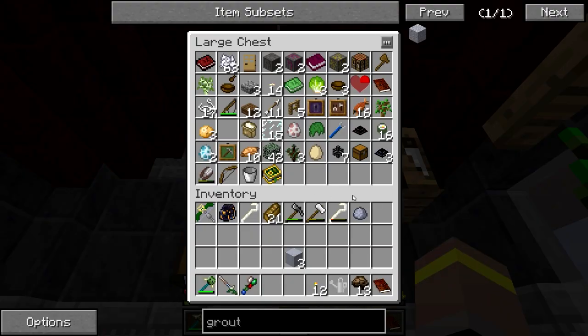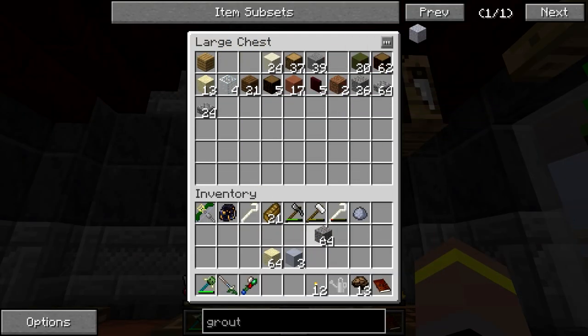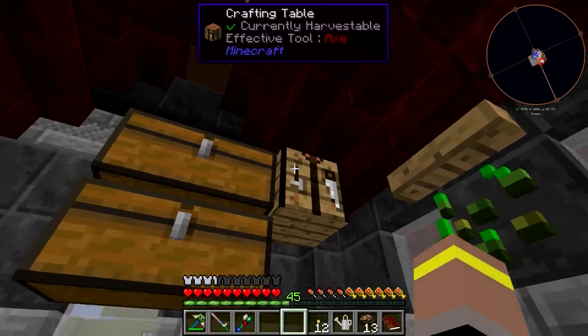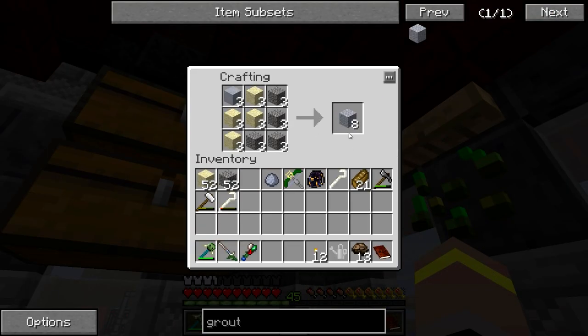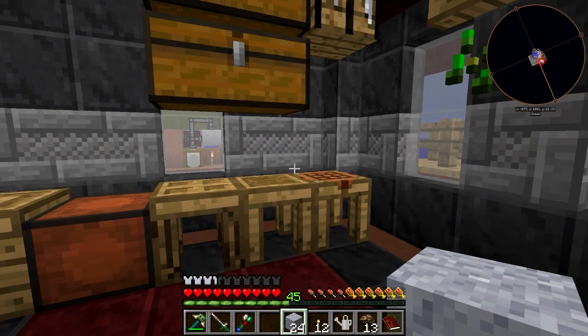Great success! And we might even be able to get a couple more out of this. Let's get some sand, grab some gravel. There we go — 24 grout. How amazing is that? So we can get a few of these cooking up.